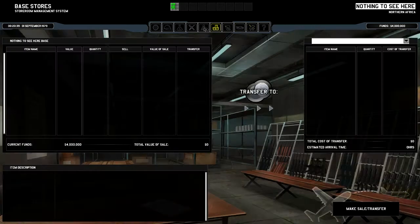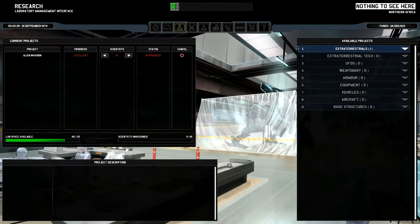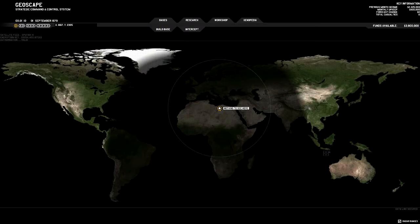That covers the base. Research is happening. I'm going to order 10 more scientists — that's probably a good idea. Don't really need technicians yet since I'm not sure when I'll be manufacturing something. Hiring is done, and we spent $2,000 just like that. Now let's go to the geoscape and speed up time.